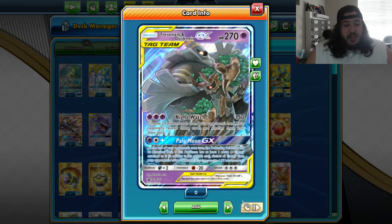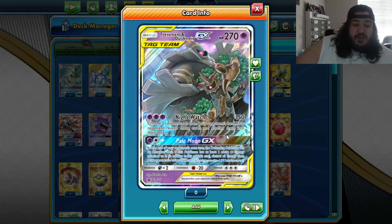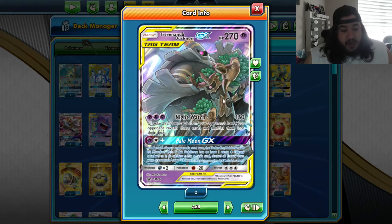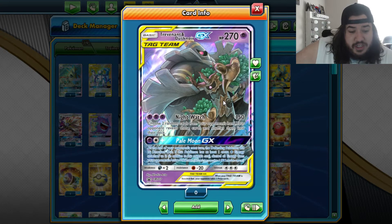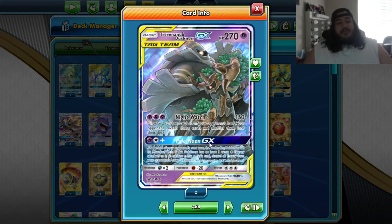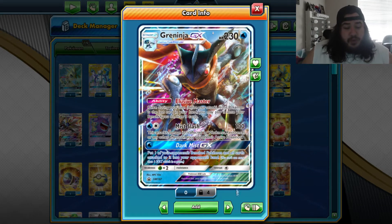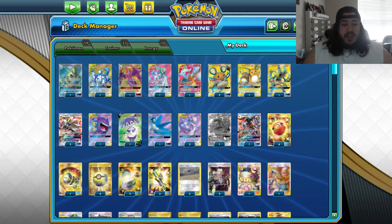Tag Teams were a big deal — Pikarom was everywhere — so will Latios be enough to stop my Pikarom deck? Mewtwo is of course the main attacker. Trevenant & Dusknoir-GX has Night Watch for 150 — choose two trainer cards from the opponent's hand, reveal them, and shuffle them into the deck. The deck plays two Marnie so not too big a deal, but Pale Moon could be the bigger reason — if any Pokémon would be knocked out while this Pokémon has at least one extra energy attached beyond the attack cost, it survives. Greninja-GX's Mist Slash gets through any effects on the opponent's active, which can help against Zigzagoon.